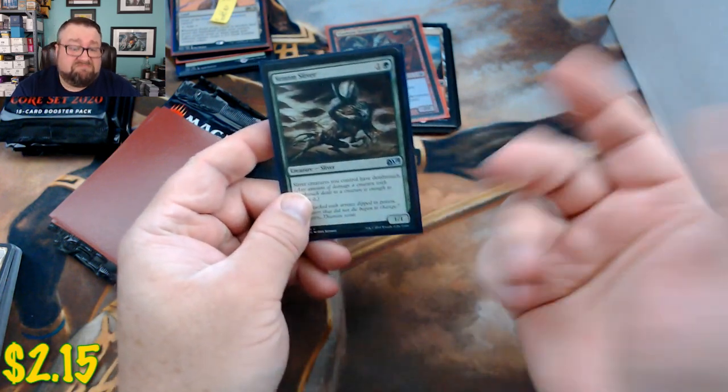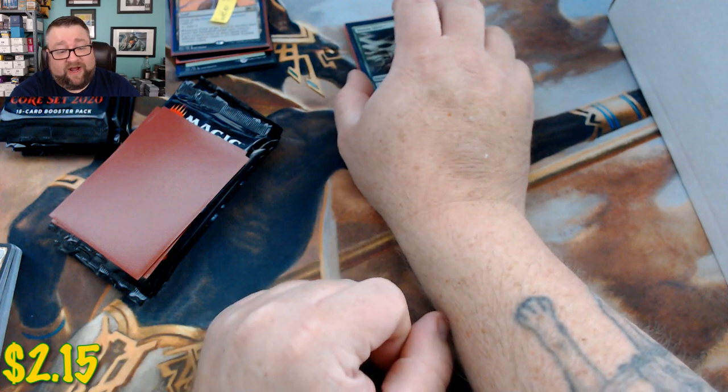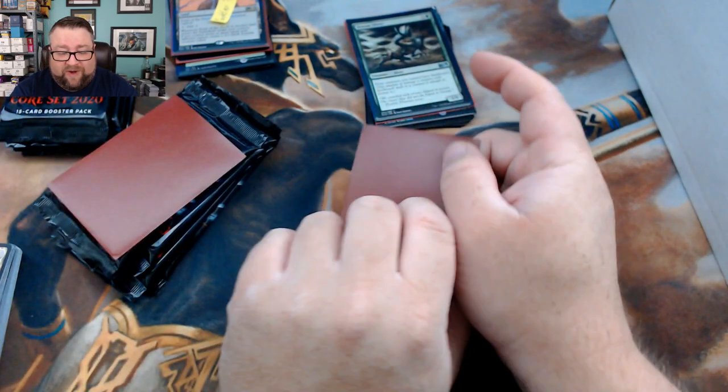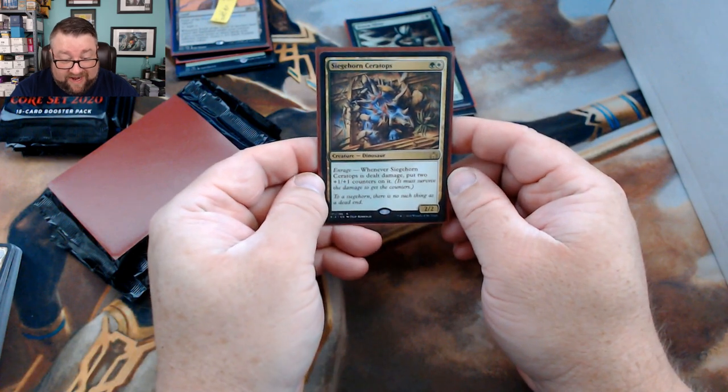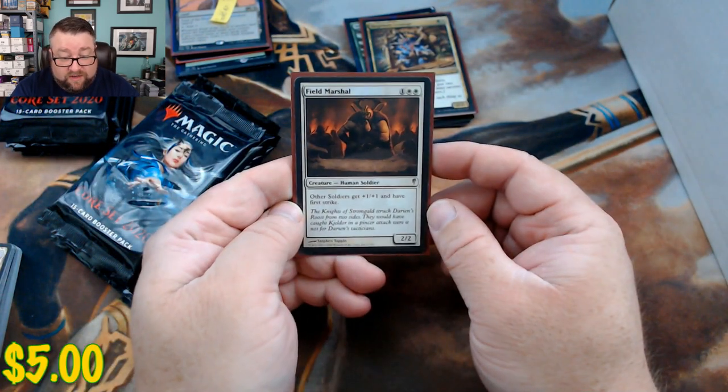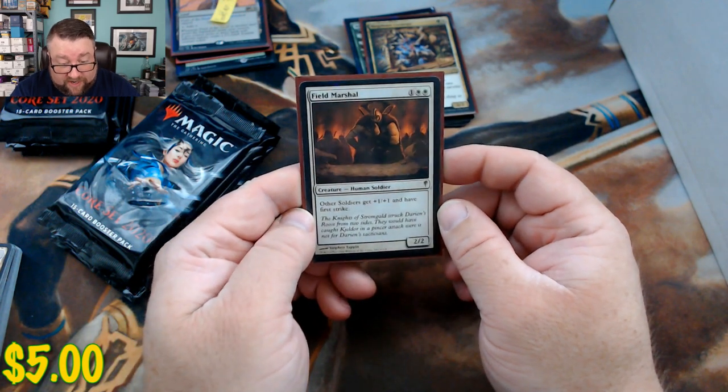It's definitely a foil, just not a great-looking foil. Alright, our common or uncommon worth at least a buck — hey, we got Venom Sliver! Slivers are doing some things right now because of Modern Horizons. Our first rare is Siege-Gang Commander, and then we got Field Marshal. Rock on!